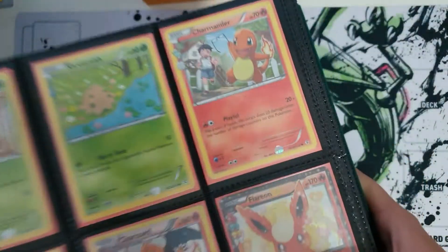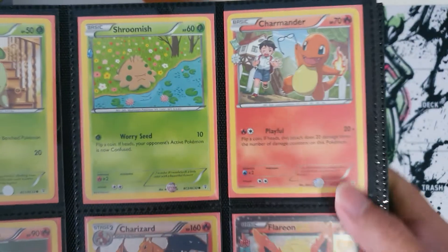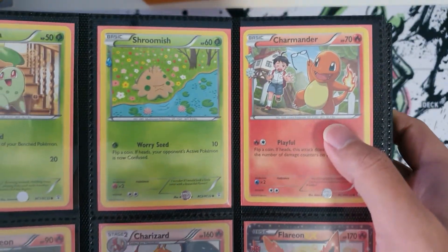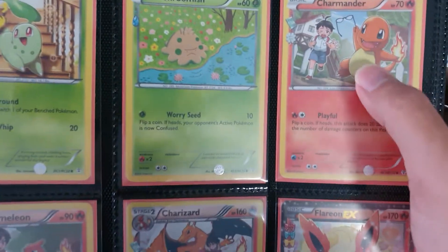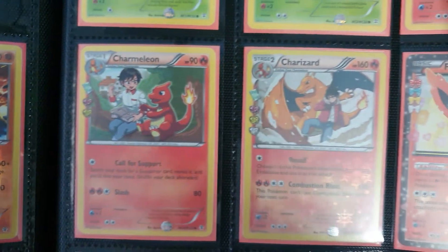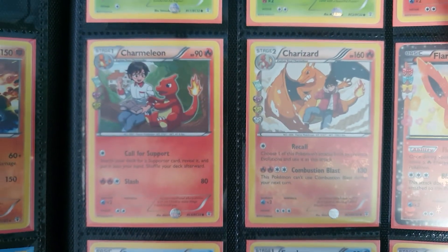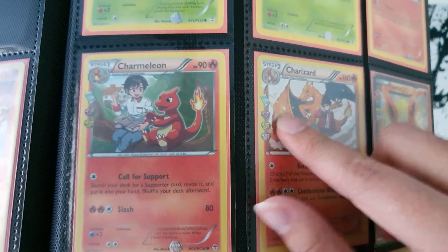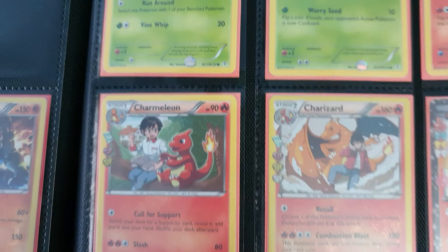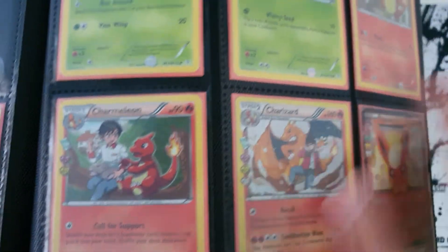Look at the design — for example, Chikorita looks like she's playing. And Charmander here is really beautiful — Charmander with a kid. Then Charmeleon shows him growing up, and Charizard is the holo. They went on an adventure, and you can see the crystals — two, then three, then four crystals through the evolution line, showing him growing up.